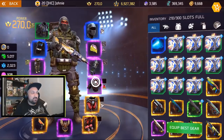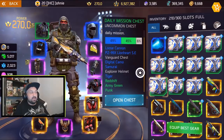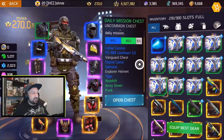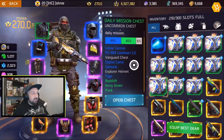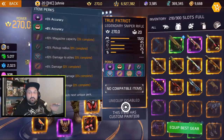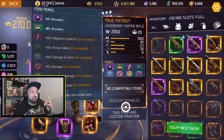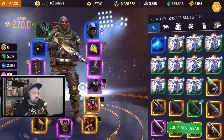Look at all these boxes — they changed the rewards and we now have the Explorer helmet, the Loose Cannon hat, Vanguard chest, a couple of cool items, and digital camo cannons. But notice my fame is still at 3% on the first perk — you need to relog to have the fame register.